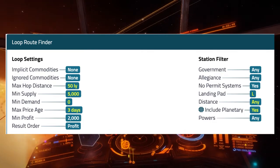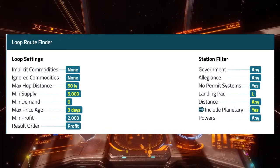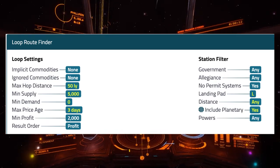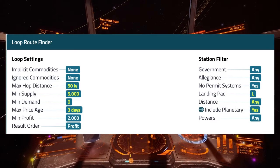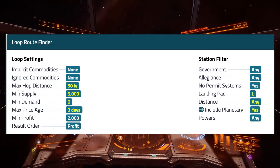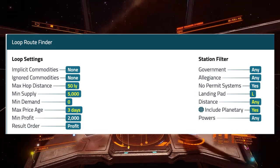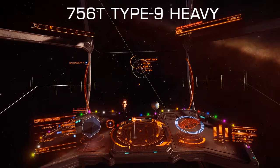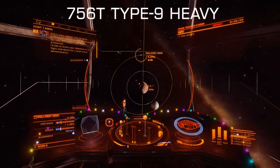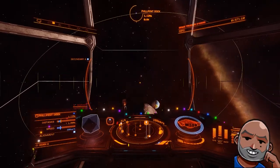Some people may want to trade with a medium ship like a Krait or a Python, but in this video I'm using a Type 9 — I'll put the fit in the YouTube description if you want to know. It's essentially a Class 5 shield, all-cargo-rack Type 9, and I've got some very light engineering on the FSD and on the thrusters. So this big space cow of a Type 9 gets a little more thrust than you'd have unengineered.